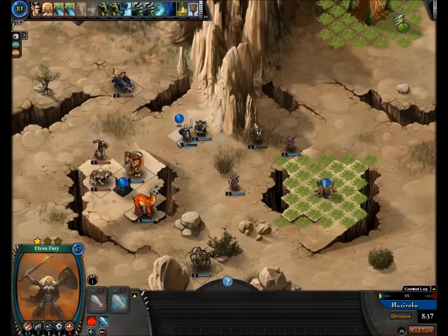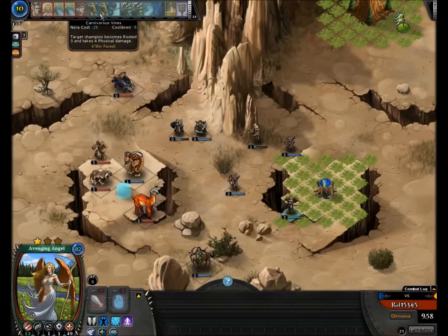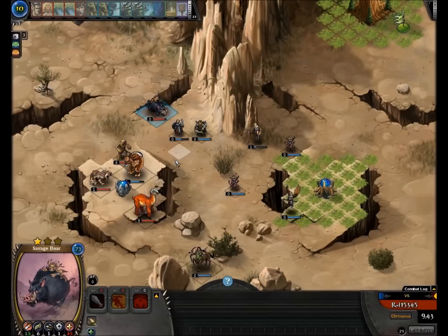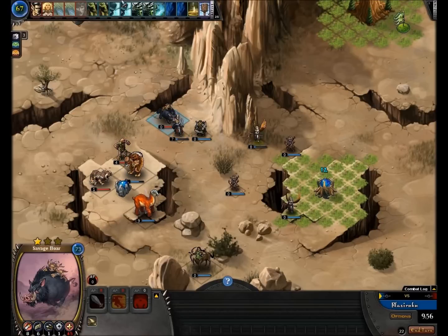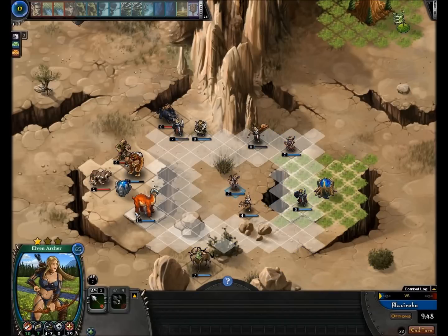Go up, coming through. Since I can go, I can now summon my Angel again. Your deck can hold about 30 to 40 cards. You can use a variety of factions or just use one type and then you get a faction bonus. The Savage Boar used a charging type of attack and did 13 damage. Now we'll summon another Elven Fury and move units up.